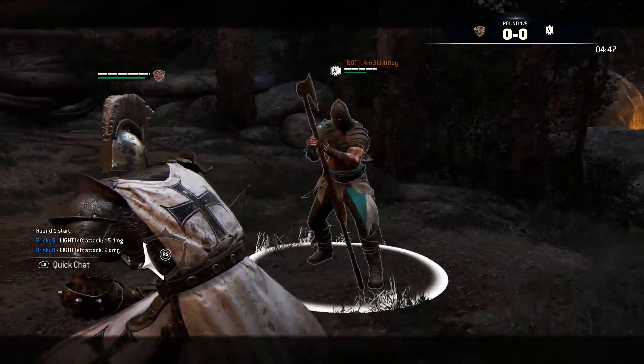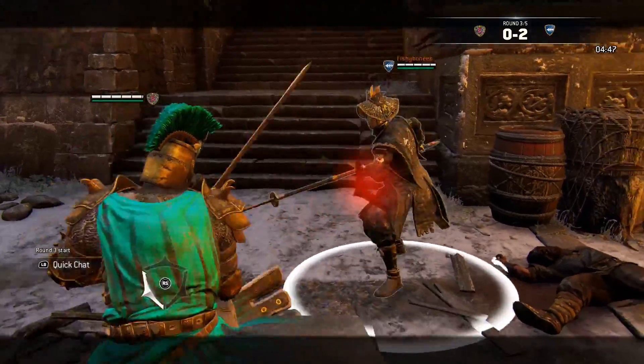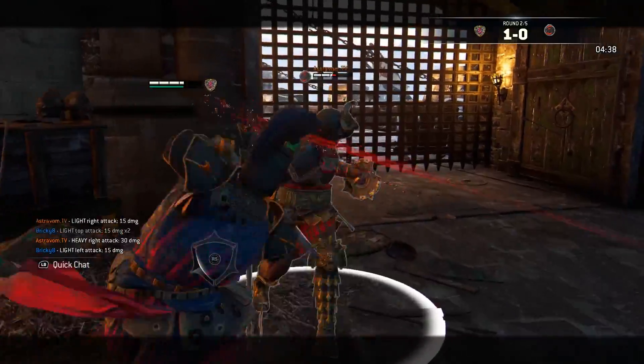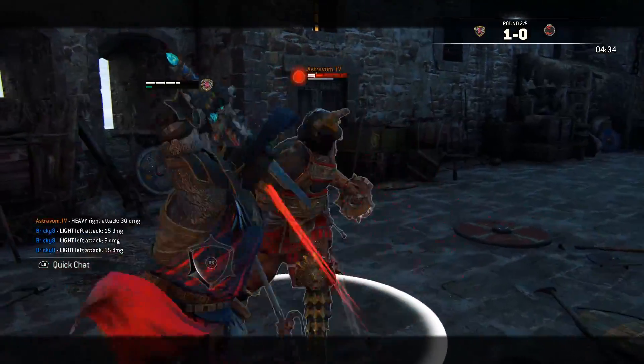As a Warden, doing a heavy parry will net you a free double side light, which can go into shoulder bashes. Or if you parry a light, you get a free top heavy, which they will certainly feel. Out of stamina enemy? Get excited — shoulder bash upon shoulder bash upon shoulder bash, and never stop bashing.